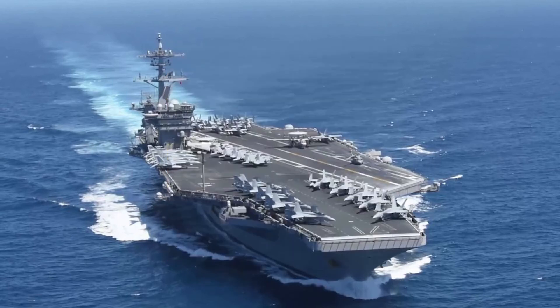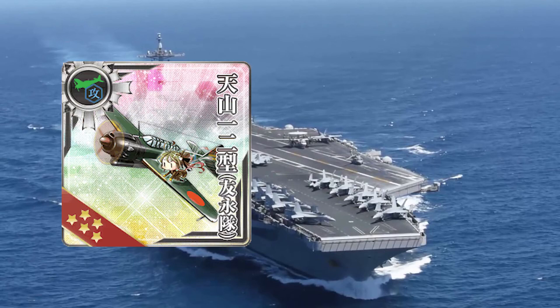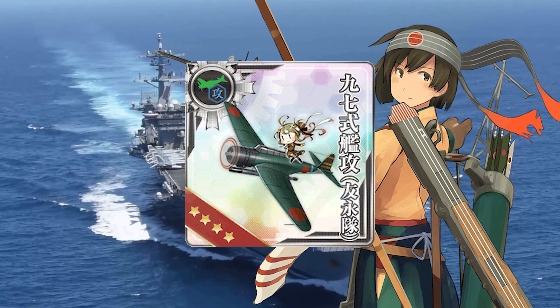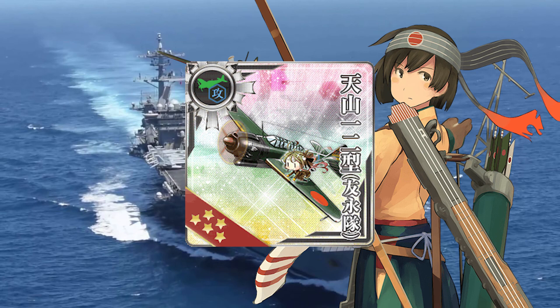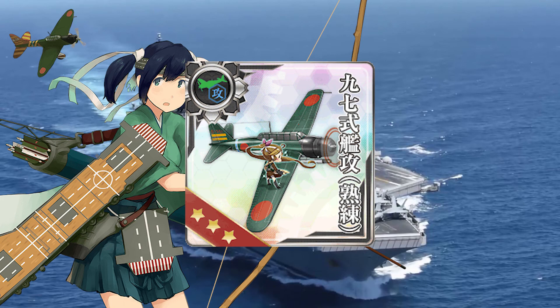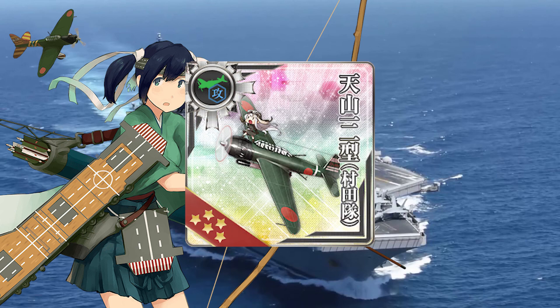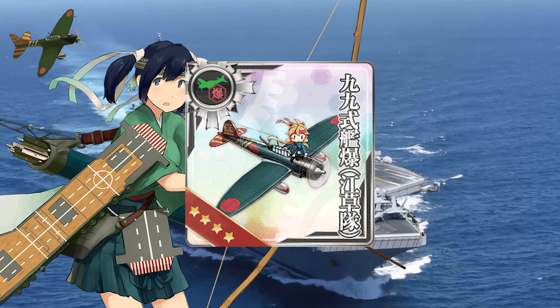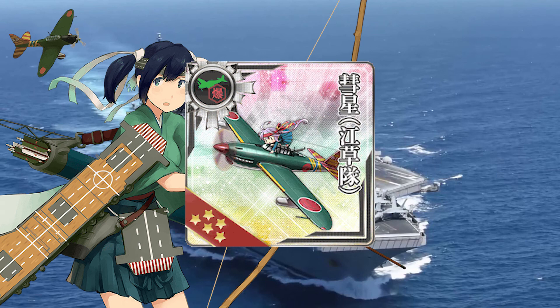Similar to the named fighters, there are named attackers you will want to aim for. The two convertible through quests are the Tenzan Model 12 Tomonaga Squadron and Tenzan Model 12 Murata Squadron, providing 14 and 15 torpedo power respectively. Hiryuu comes with the Type 97 Tomonaga which can be upgraded — a recent update has made this attacker upgradeable, so upgrade it before converting into the powerful Tenzan Model 12 version as it will not be upgradeable after conversion, much like the Reppu 601. Hiryuu also comes with a Skilled Type 97 attacker which can be converted into the Type 97 Murata, which can later be converted into the Tenzan Model 12 Murata — this is why it's important to have Hiryuu leveled and remodeled to Kai-2.